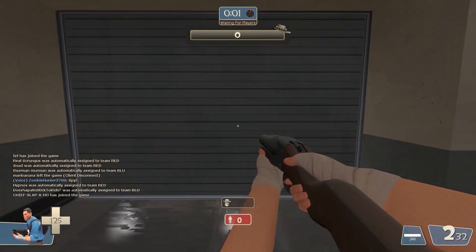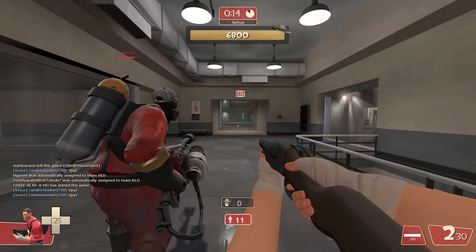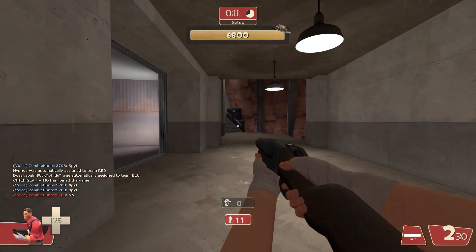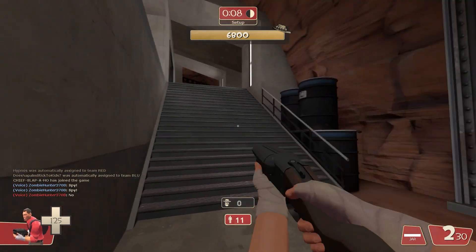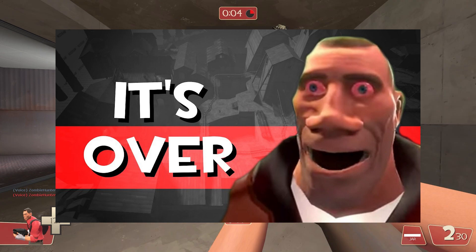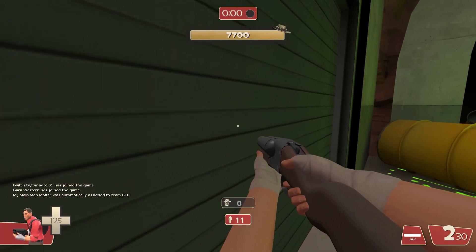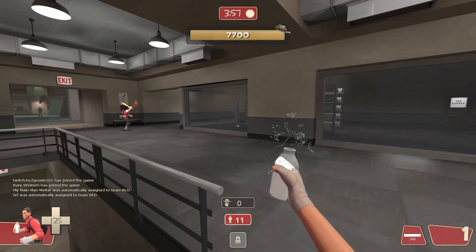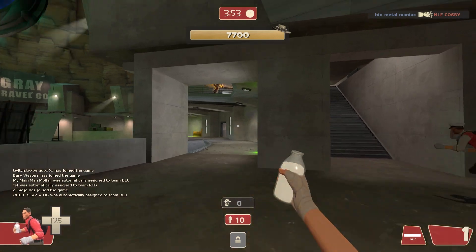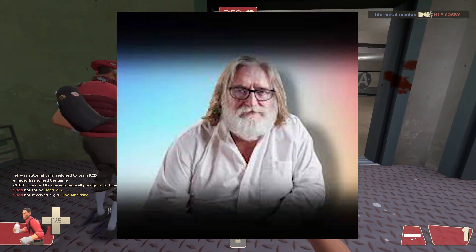Team Fortress 2 fans just leaked a really big update. You might be familiar with what we call here in the industry the Giga Leak in Team Fortress 2 — that was when files from Valve somehow made their way onto the internet. Gigabytes and gigabytes of files from Valve. Let's just say that basically if there was something left to be leaked in TF2, it was probably in the Giga Leak. And with that, we got a lot of crazy new content.